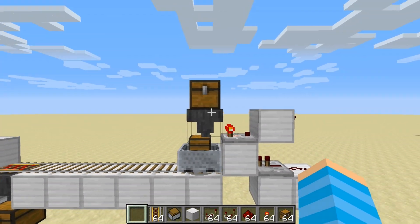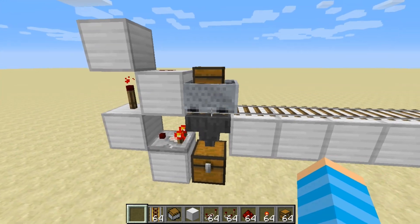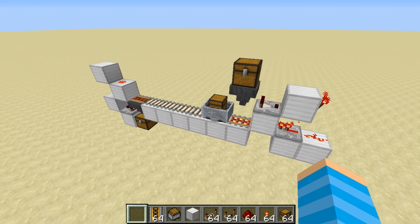You can see the 10 diamonds I have put in this chest are automatically loaded onto this cart, transported over here where they're unloaded, and once this cart is completely emptied, it will be sent back to pick up more items.